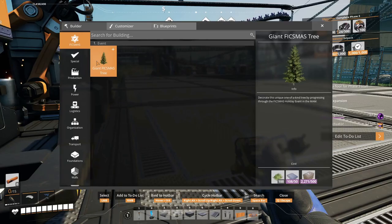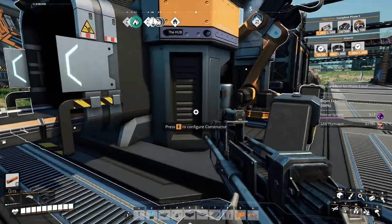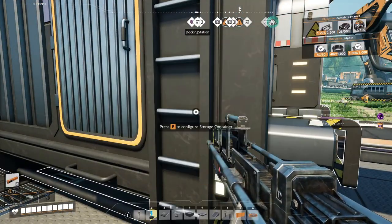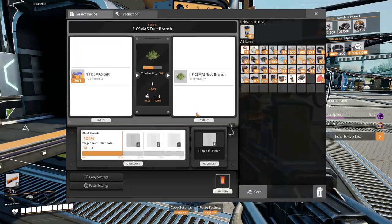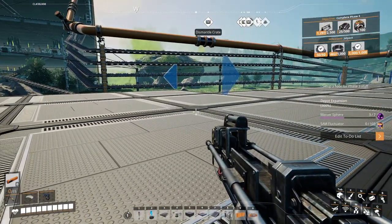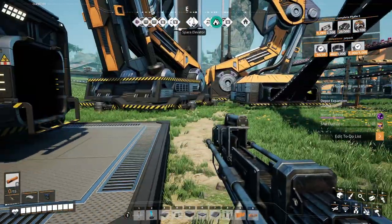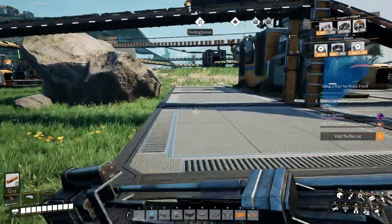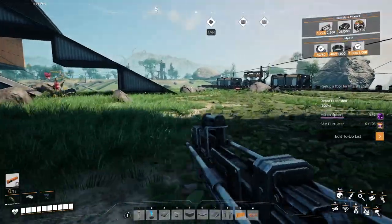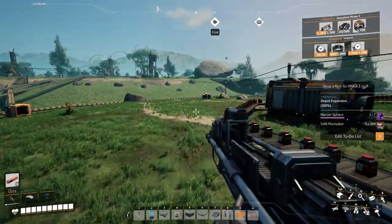We need 100 branches and this is one to one - one gift to one branch. We need more gifts. Our cables are building up and our modular engines are being made. She does not like this holiday.